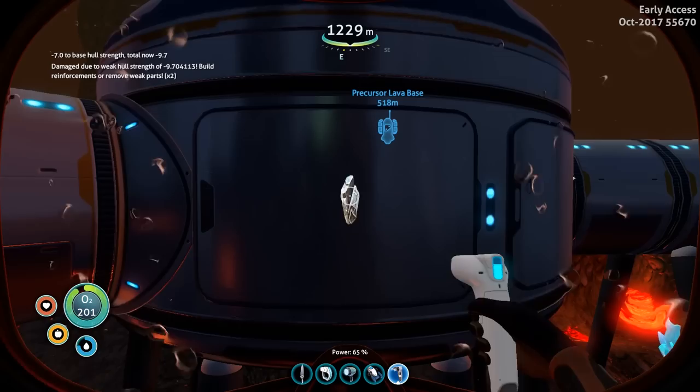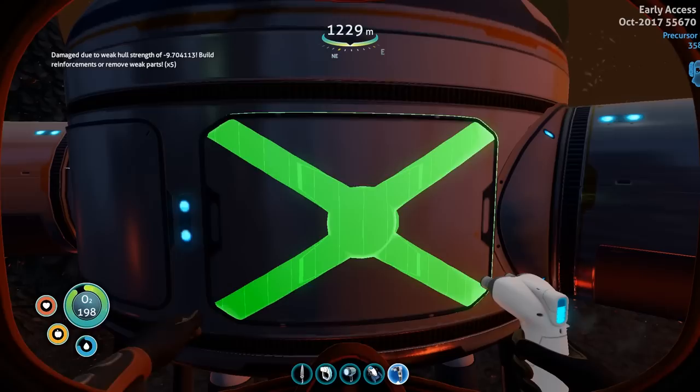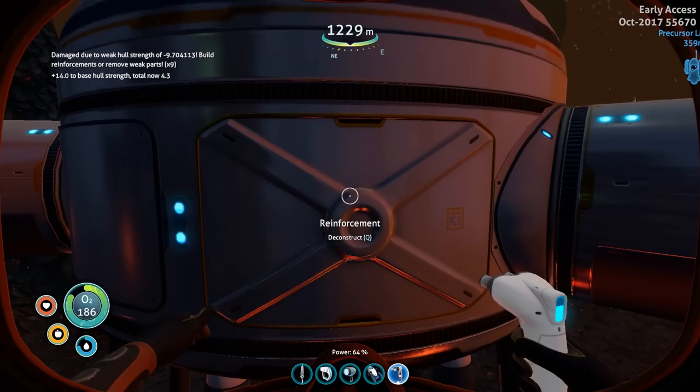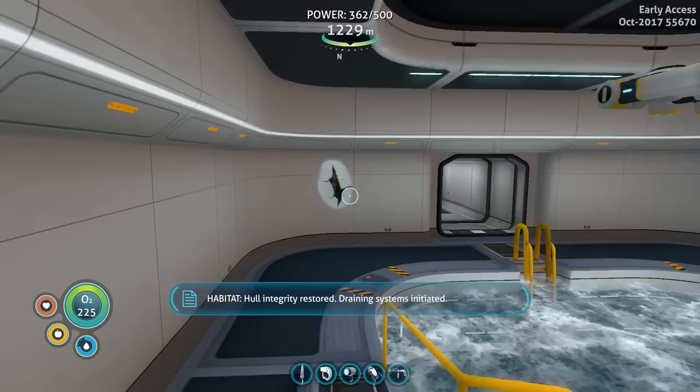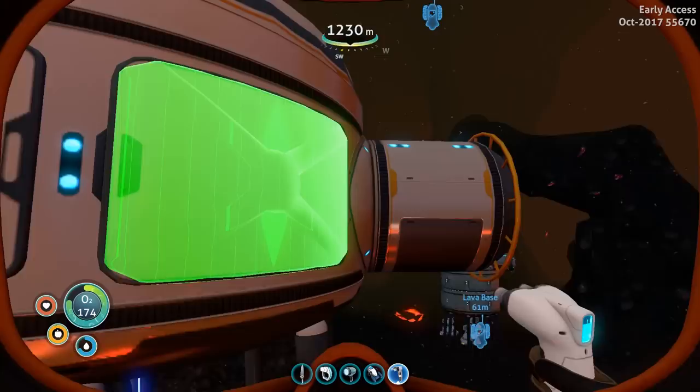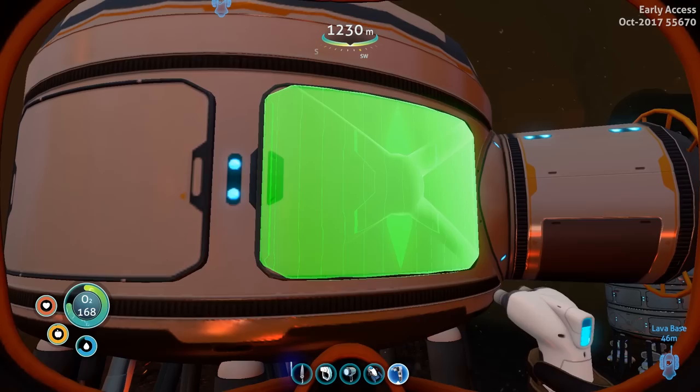Because it added plus 7 we know that is not one of the cardinal directions. Over here where it forms just an X without the full plate showing — this is a cardinal direction side, which means it should now give us plus 14, bringing our total hull strength to a positive 4.3. Now I have repaired and restored my hull integrity enough that the water has drained out and I have normal functionality within my base again.